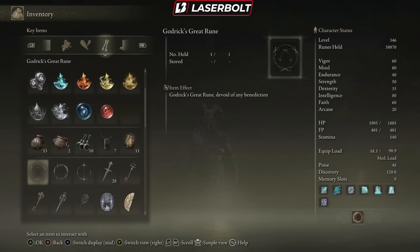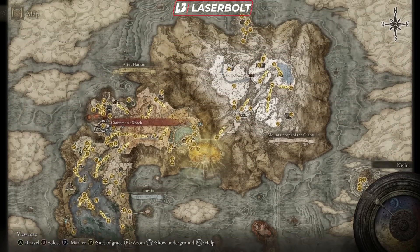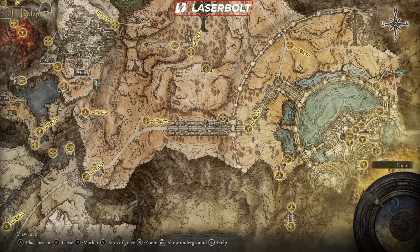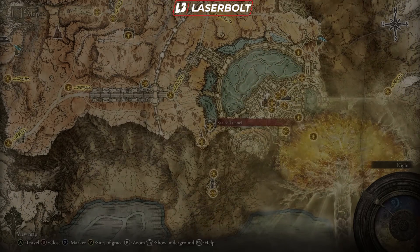If you want to see guides on each individual rune, let me know in the comments below. Now let's go ahead and activate it. In order to activate this rune, you're going to need access to a secret place within the game, and that place is going to be found in the Sealed Tunnel. This is roughly 30% into the game, and you should be able to have access to this area.